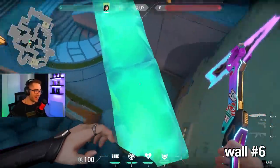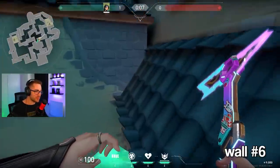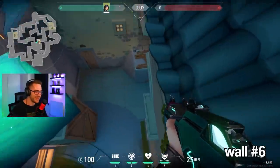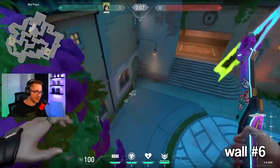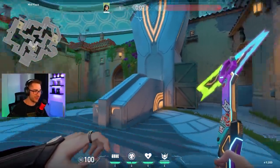Wall number six: in the attackers' mid lobby, use this box — you can hold from here. No way... the map is broken! Apparently you can go up to the tile and fully break the wall. This would be really bait if they're pushing from there. You can actually sit on that roof — this might be patched by release, but in early access you can sit up there. That was wall number six.